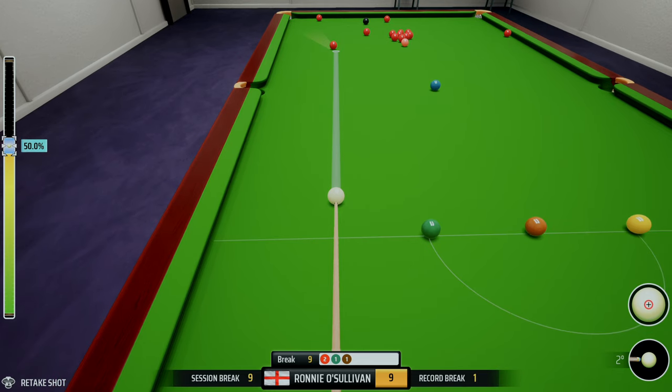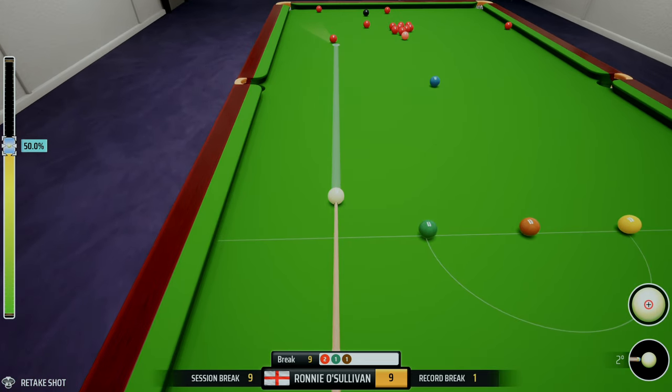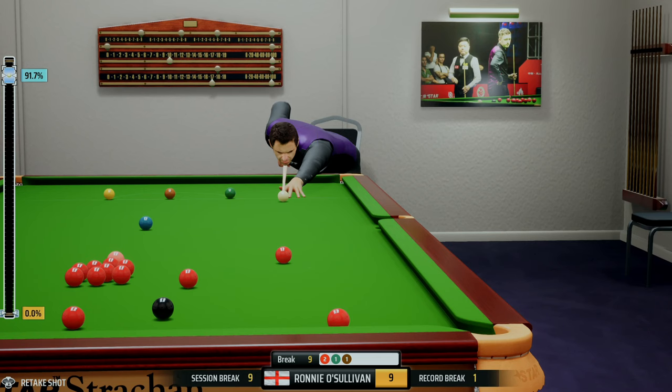There are two ways we can play this. We can play it with loads of bottom with a look to play a kind of safety element, so it comes towards the pink and then goes down the table to the yellow, green and brown. Or we can go full hog if we're confident in the pot on the red — not 100 percent — but we could put loads of top on it. The white will go into the pack and push through them all off the top cushion, sending reds everywhere, and hopefully put us in a position to take a colour.